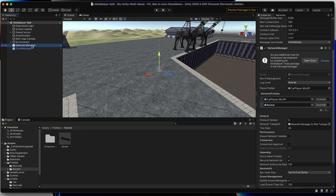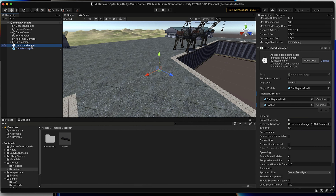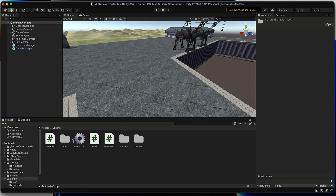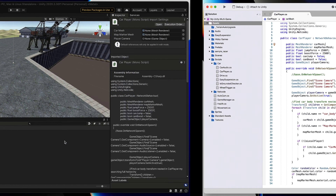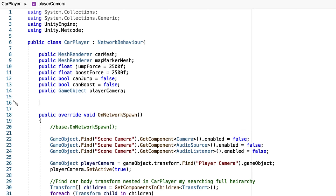With our rocket now configured and being tracked across the network, it's time to add some code to allow our car players to fire rockets and set up the firing mechanism to be tracked across the network. Let's navigate to our assets folder, go into our script folder, enter our car folder, and open the car player script. We're really going to only be doing two things: adding a server RPC method to synchronize our rocket firing on our network, and adding the functionality to fire a rocket on a key press. But first, our initial step will be to add some basic variables. I'm going to paste in the variables we'll need and then explain them.